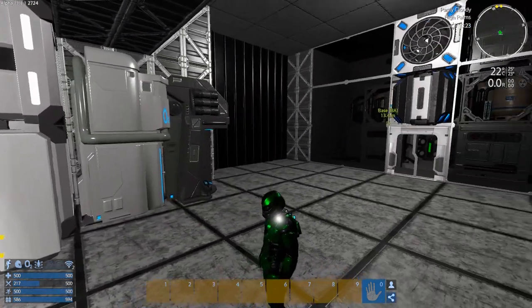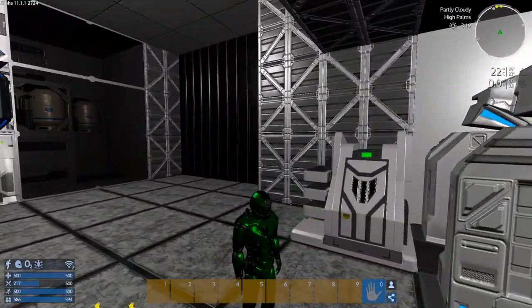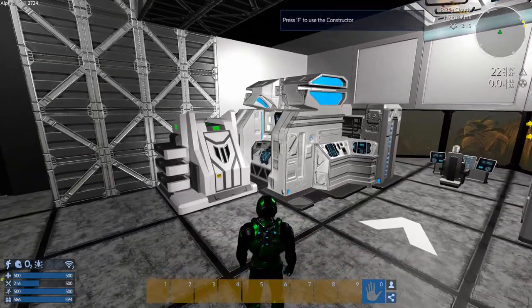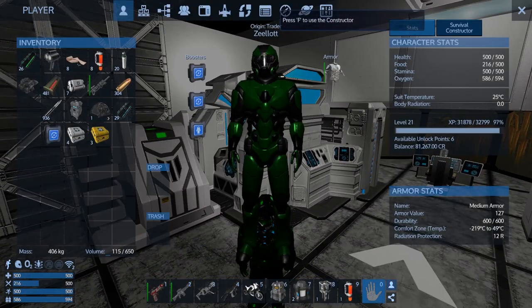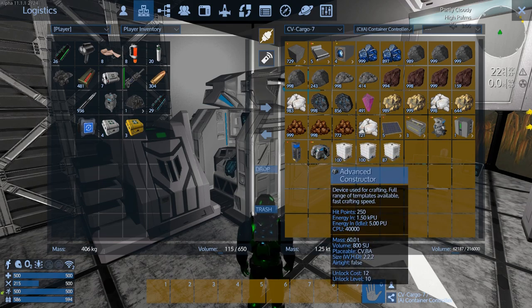Hey GTI fans, welcome back to another episode of Empyrean Galactic Survival — your host here. We're doing the Alpha 11 series of the Invader versus Defender scenario. When rejoining the game, I like to disconnect and reconnect your Wi-Fi, otherwise it just glitches right out. So just disconnect and reconnect from whatever you've got going on when you first log in.